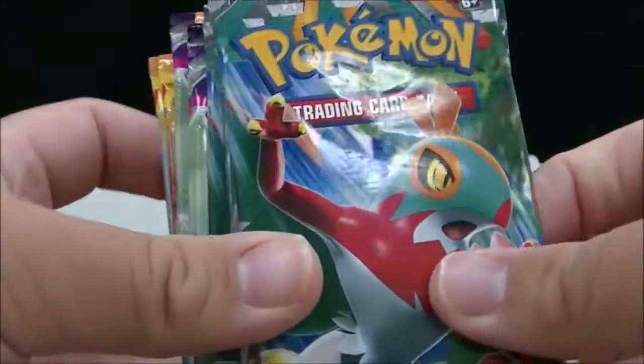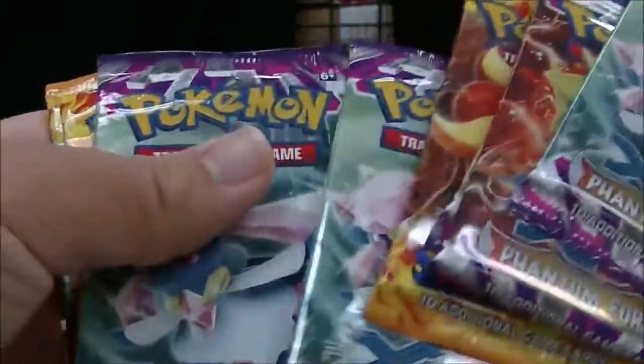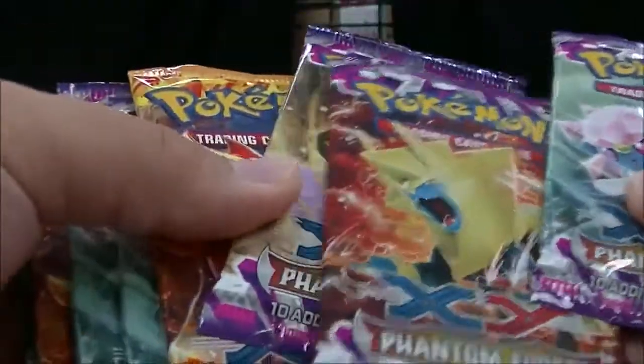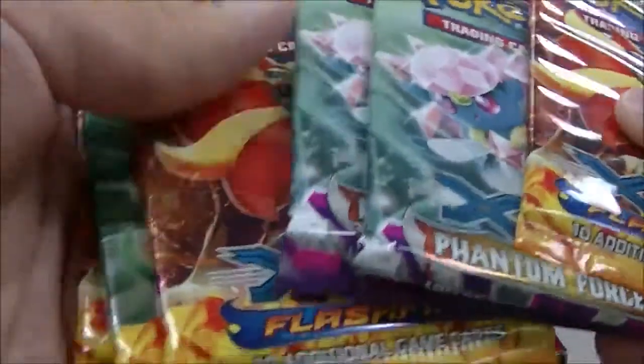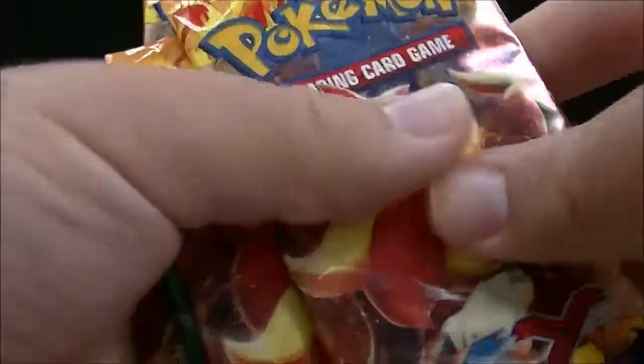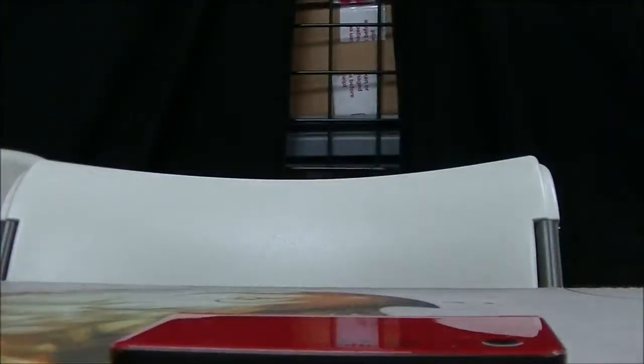Hello everybody, this is the Rocky Juju TCG here. I have four Furious Fists packs, six Phantom Forces, and four Flash Fire. Let's start with the oldest, I believe it's Flash Fire — let's start with Flash Fire.